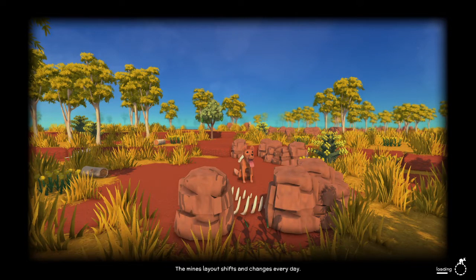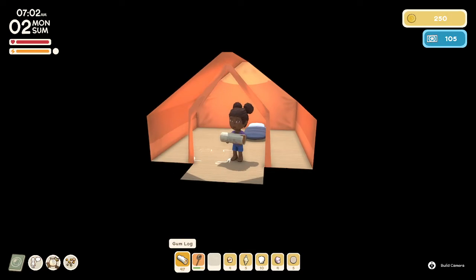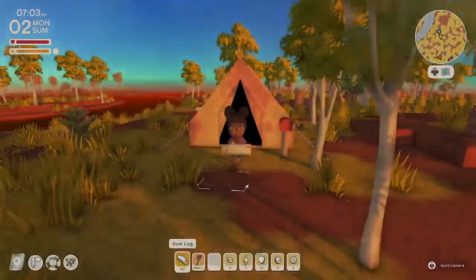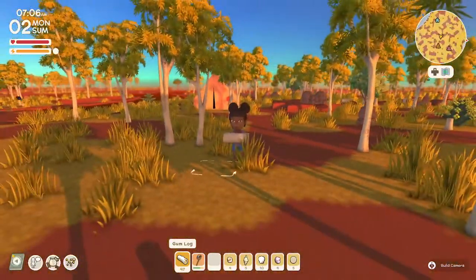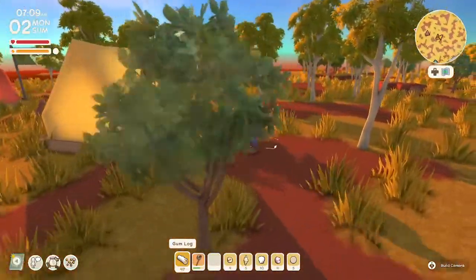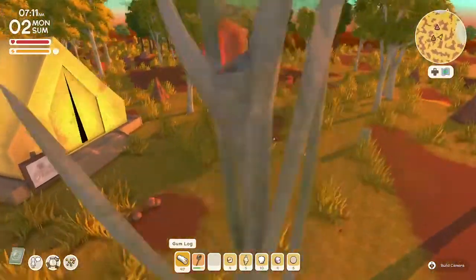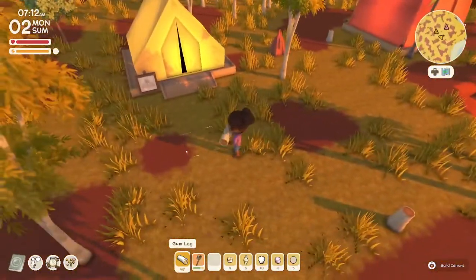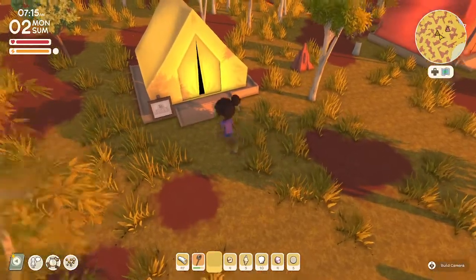Hello everyone and welcome to Dinkum. My name is Melanie B. It is now the second day of summer on the island of Aronia. We're going to start the day with a log in our hand. On the last episode we were given a bug net and got to set up the base tent and our tent. Now we also have the visitor's site, so let's go see who's there today.